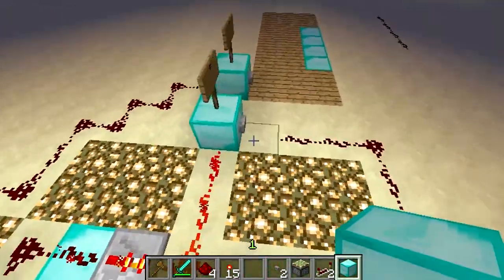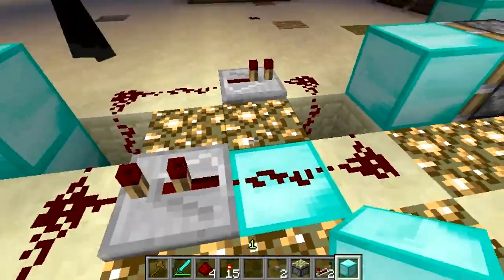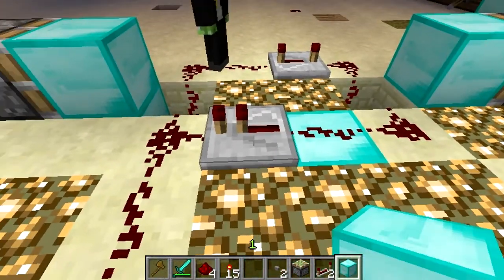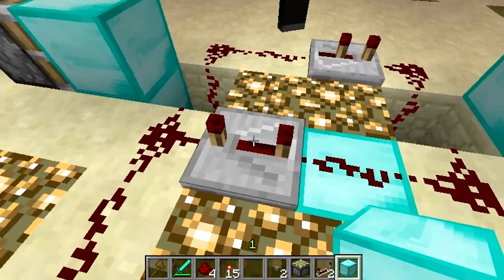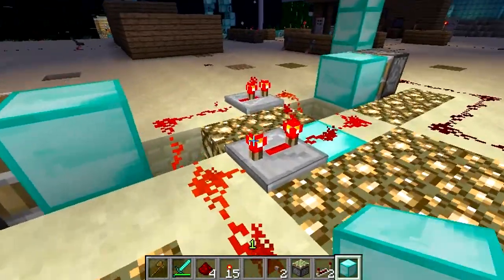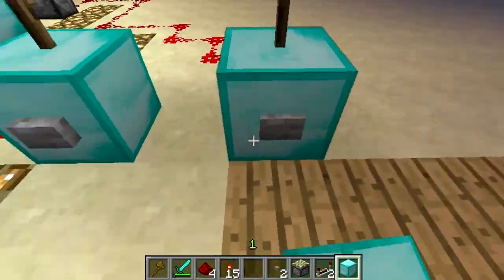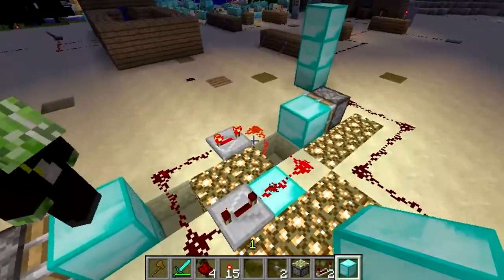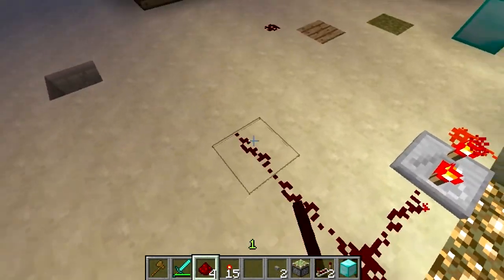The best part about it is we have an off button here. You can set the time — if you set the repeaters to like four or three... do they have to be on the same thing? Let's try it out. Okay, this one's on four and that one's on two. Yes, they do have to be on the same thing. You can set how fast this repeater is going — as you can see, it is now going much slower.